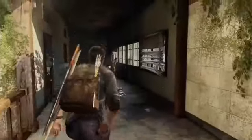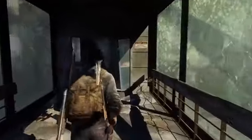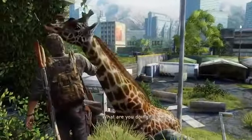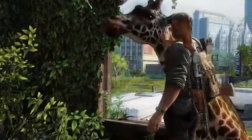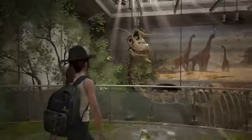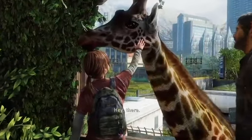At number eight is giraffe references. In that same library, there's another object you can find — a bit of a callback, this stuffed giraffe, if you remember the original game. One of the more memorable moments is when you first get to Salt Lake City near the end of the game and have a chance encounter with a wild giraffe that presumably escaped the Salt Lake City Zoo. This moment has been stuck in the minds of Last of Us fans ever since, and it's cute to see them add this little callback in the sequel. The object itself isn't a direct callback — it's just a stuffed giraffe — but after you look at it, Ellie will sketch it in her journal, and it looks a lot closer to the specific scene from the first game. There's actually another reference to the giraffe scene later in the game during a flashback where you play a younger Ellie — it's a dinosaur this time, and you can put a hat on it.